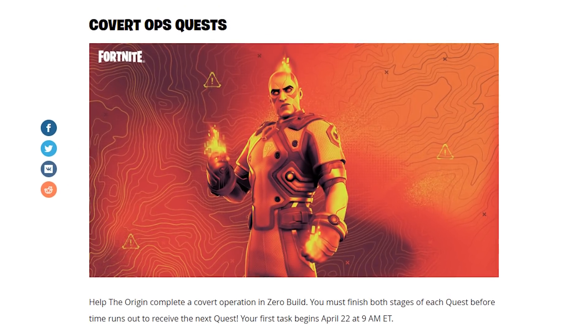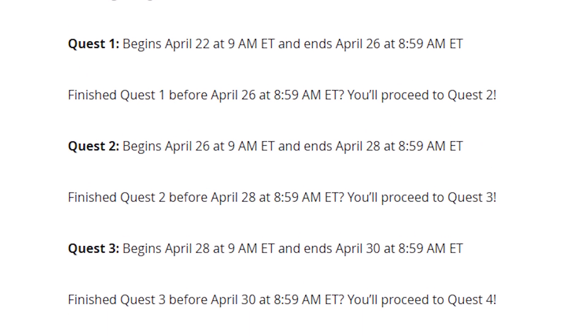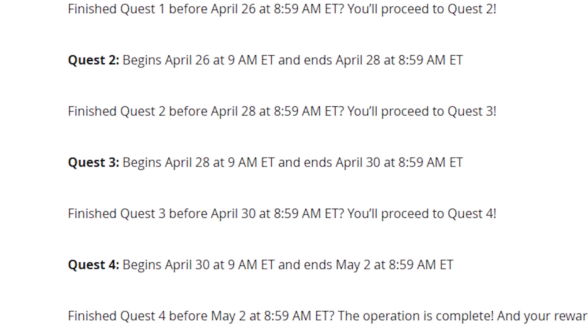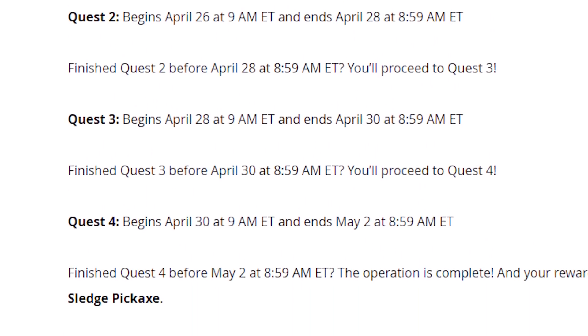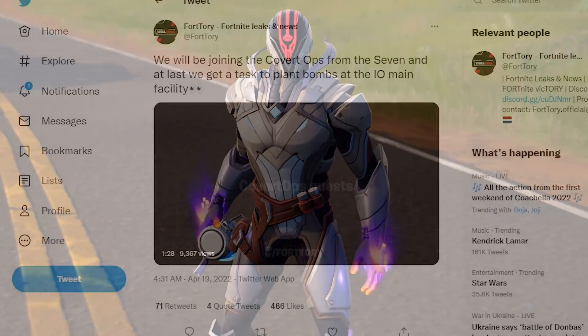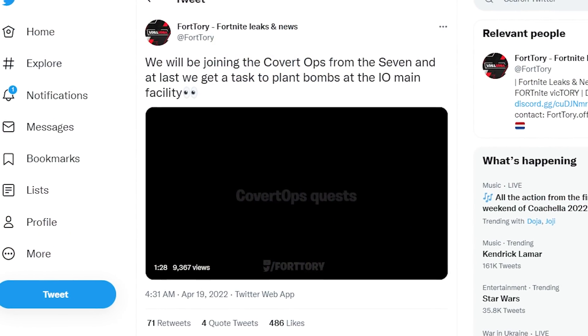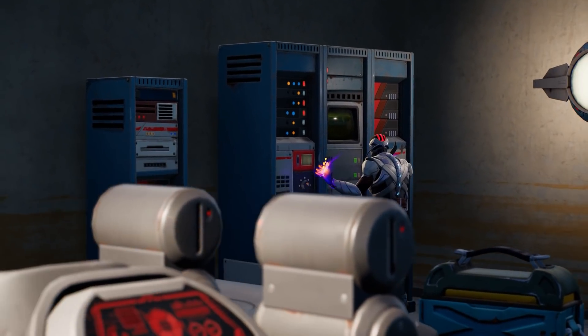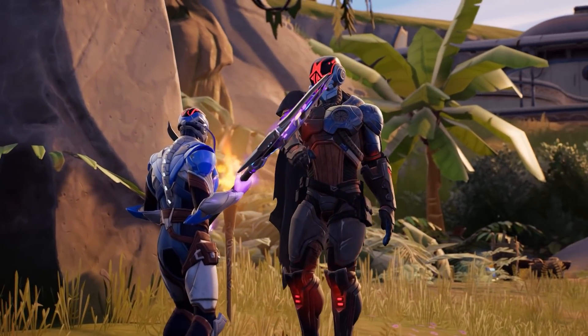While the Imagined Order work on their Doomsday machine, we are joining the covert ops of the Seven. In a few days, we will get a new quest to complete a covert operation in zero build. Once we do all these challenges, we'll earn the secret sledge pickaxe. The challenges will be given to us by the Origin, and it'll involve things like planting a bomb at the IO facility. There is definitely some insane stuff here, and while doing the Seven's dirty work sounds exciting, sometimes we need to let off steam with a concert.